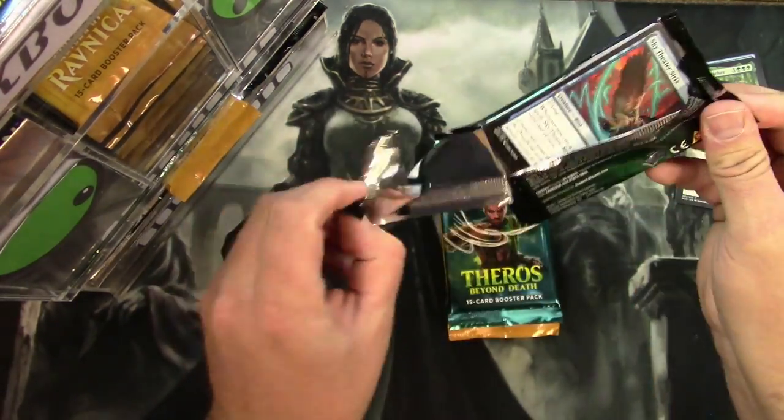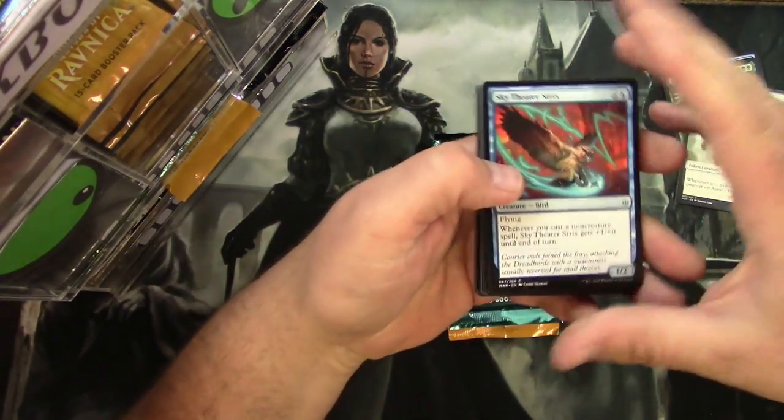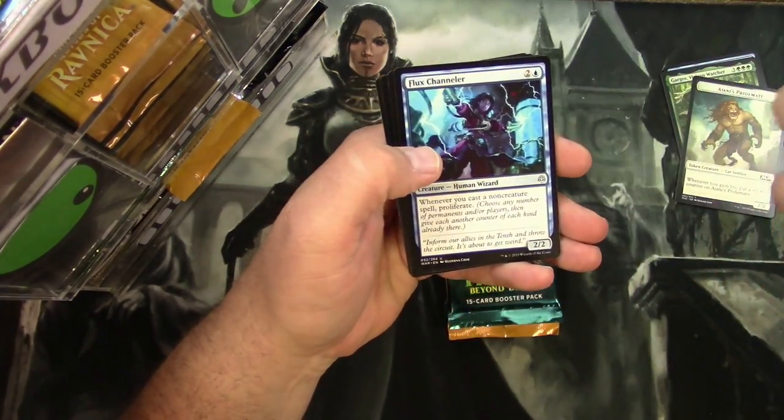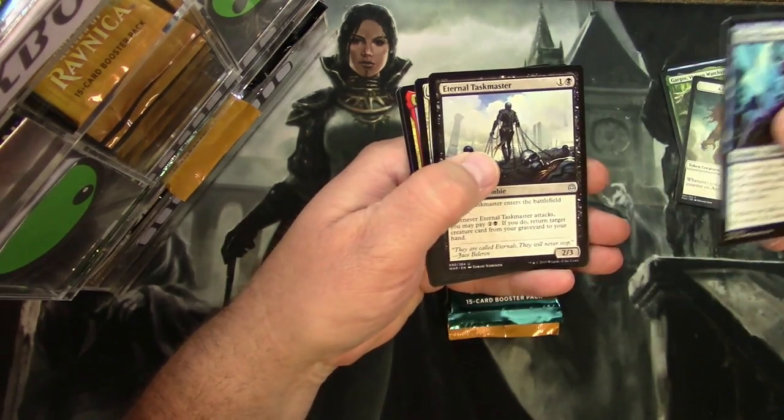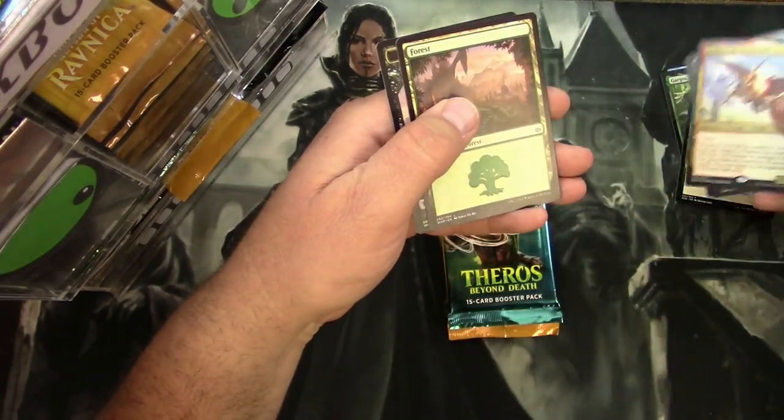War of the Spark: Flux Channeler, Eternal Taskmaster, Dovin, and a Feather the Redeemed — good card right there.